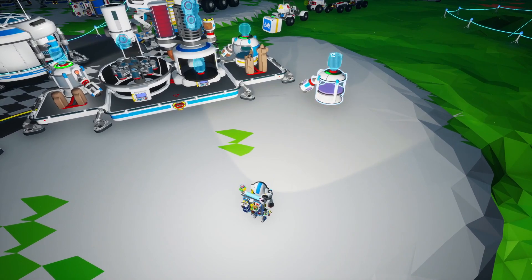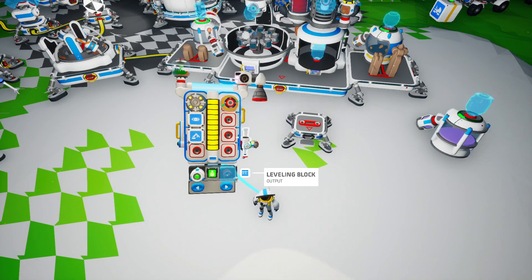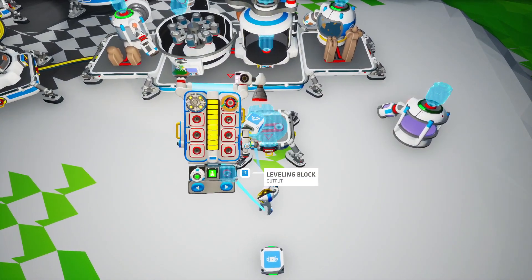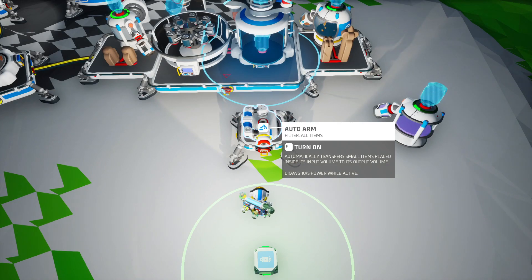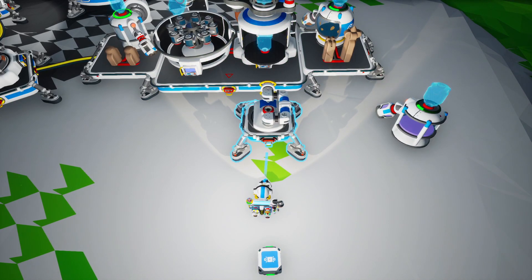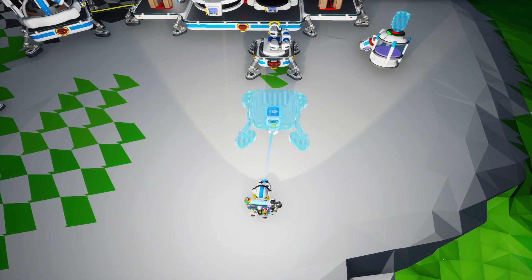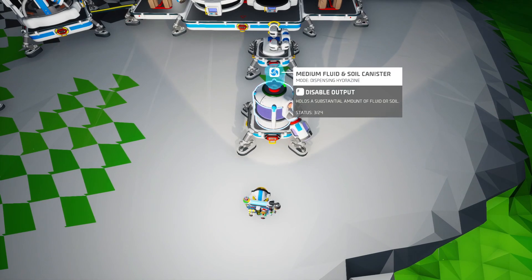So we want to place the auto arm such that it retrieves the hydrazine from the chemistry lab and puts it into this canister over here. We want another one of these like this. I'm not sure of the exact position just yet — let's actually put the auto arm on here to find out. I think this pulls from green and puts on yellow, so we want to turn it this way and line that up. That looks pretty good — let's lock that in.